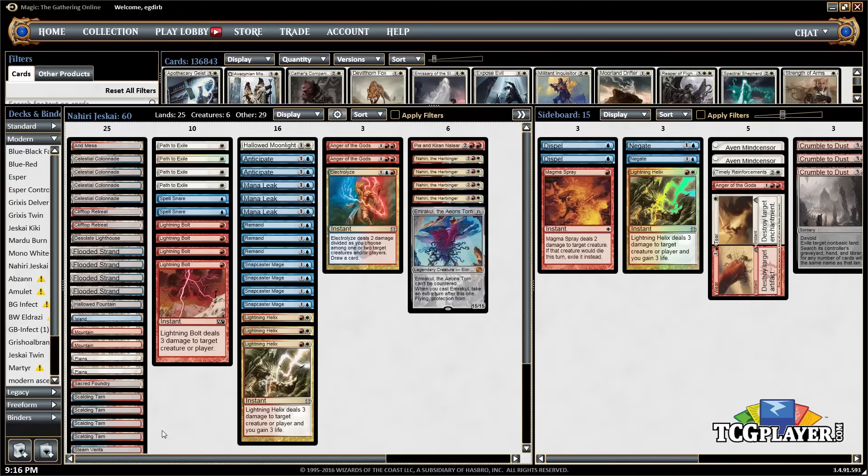We've also got two copies of Spell Snare. Spell Snare wasn't that popular when Eldrazi was doing well, but now that that deck is on the back burner a little bit, I like Spell Snare a lot more, so playing two copies makes a lot of sense. We've got some redundancy in three-damage removal with three copies of Lightning Helix in the main.